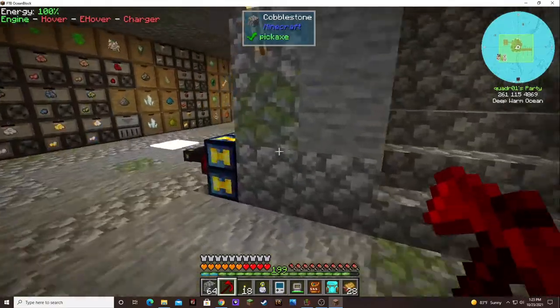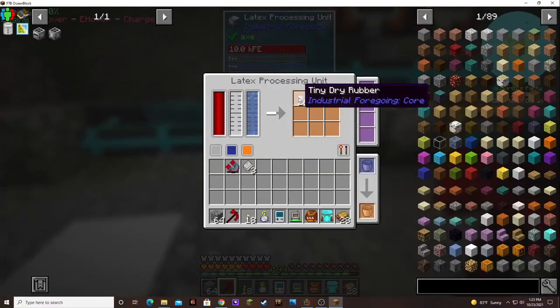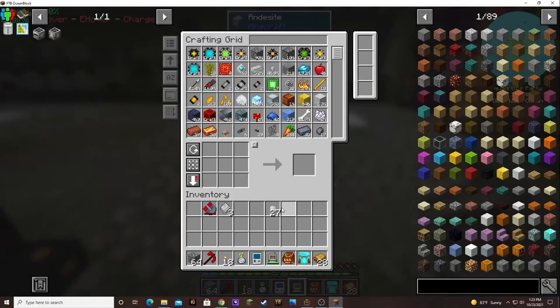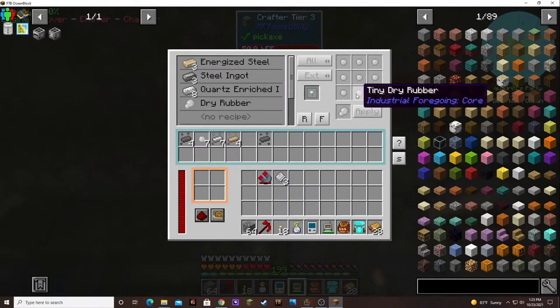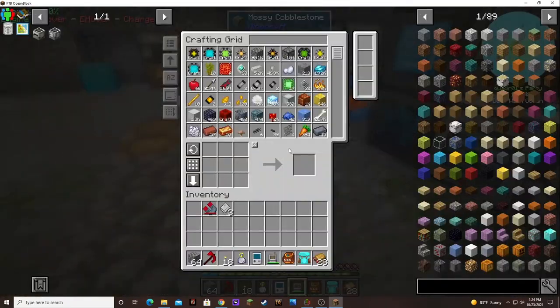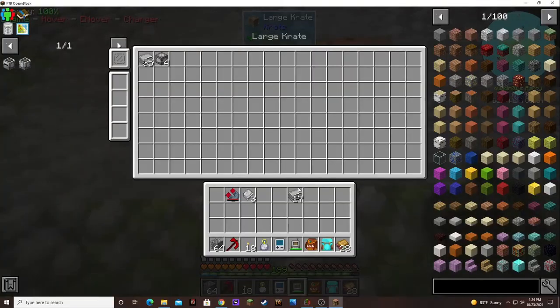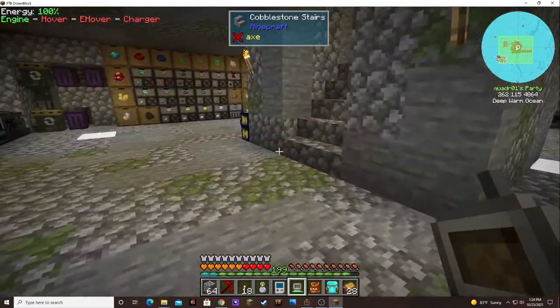I've been kind of AFK, just letting things happen. I've been taking the tiny rubber - I need to get this to where it automatically pulls into the system. I set it up to pull the rubber in, make it into dry rubber, then pull the dry rubber over here and cook it into plastic. So all I gotta do is check for plastic every once in a while. Look at that - 17 waiting for me! I've got 52 plastic. I think that's not too shabby.